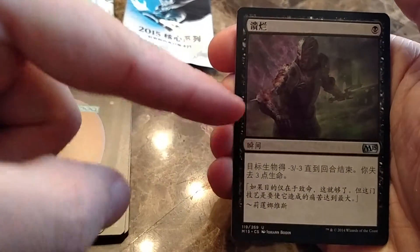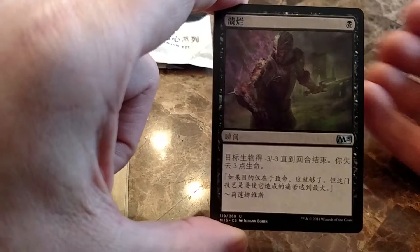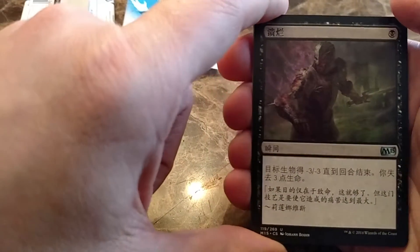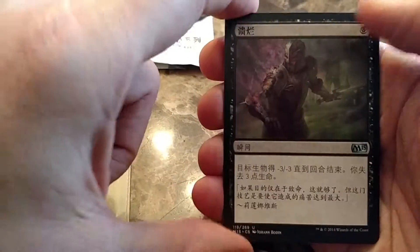This is a removal spell that I think gives a creature minus three, minus three and you lose three life. Actually, that's pretty sweet. When this set first came out, this was one of the cards I was most excited about as a potential replacement for Disfigure in Legacy, but I've never actually removed my Disfigure for this card.